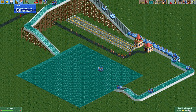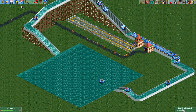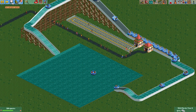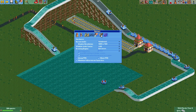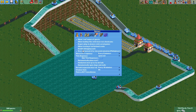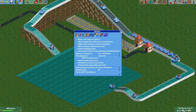First you need some cheats — the well-known 'disable clearance check' cheat enabled. Then you need the debugging tools. You can enable them via the options menu, then go to the Advanced tab and click 'Enable Debugging Tools'. Now you have the option for the debugging tools.